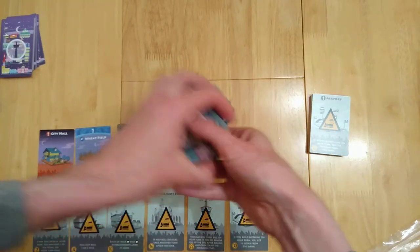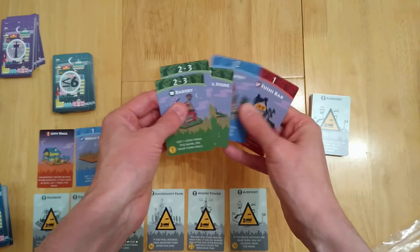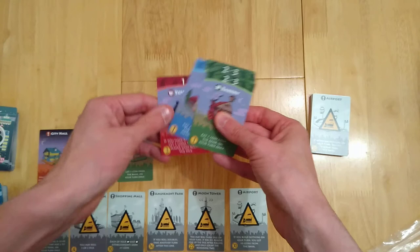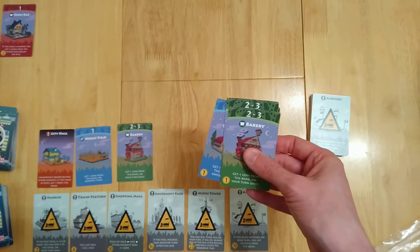It's wise to arrange them based on die value. On this occasion we have a two, two, a two and a one. So we'll stick a one up here — this represents a sushi bar.